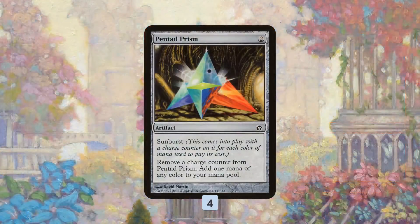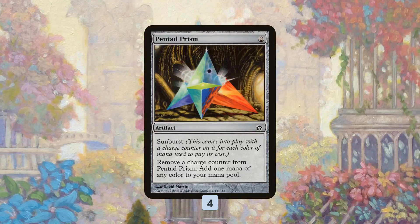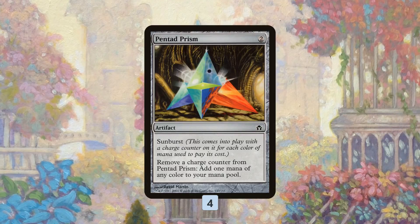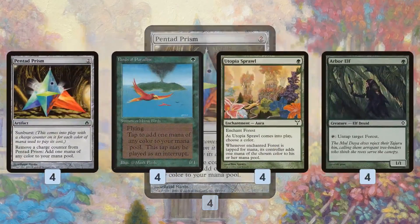So how are we actually getting the mana we need to Fist of Suns things? Our best option is Pentad Prism. Pentad Prism works really well with Fist of Suns — we cast it for two mana of different colors, which gives us two counters we can remove to make mana of any color we choose. So in theory, if we play Pentad Prism on turn two, turn three we play Fist of Suns, and when we untap on turn four, assuming we make our land drops, we'll easily have mana of all different colors to cast any huge thing we choose.